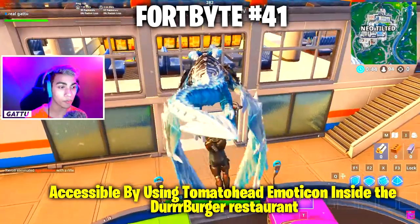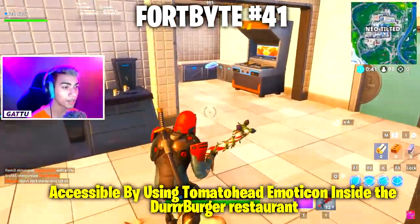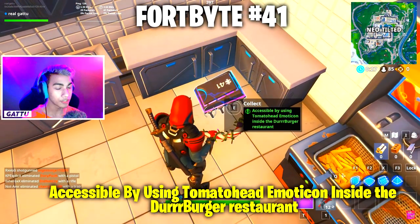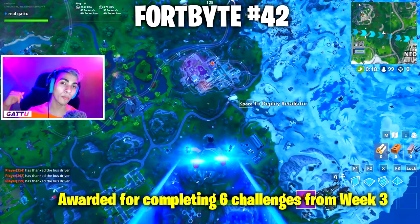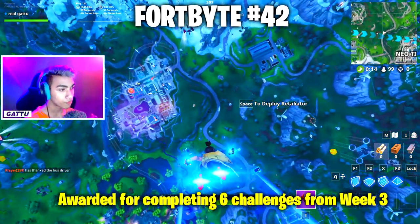Fortbyte number 41 is accessible by using the Tomato Head emoticon inside the Durr Burger restaurant — equip the Tomato Head emoticon and use it in near Tilted inside the Durr Burger restaurant. Fortbyte number 42 is awarded for completing 6 challenges from week 3.